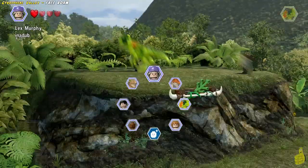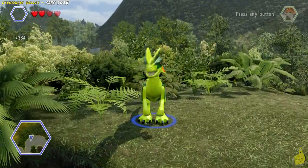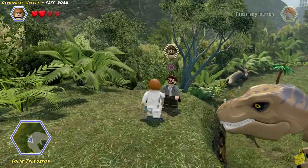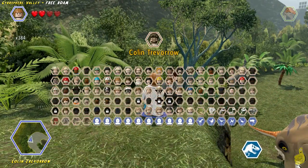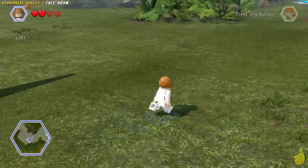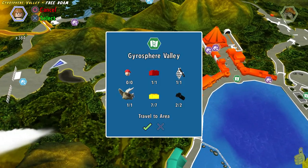Go ahead and get your Dilophosaurus on and spit it down until that red brick props up — booyakashow, it's now yours! Over on the top ledge, you might have noticed there is also an innocent bystander that goes by the name of Colin Trevorrow. I should probably go to Google and do some homework and figure out what role he plays in this movie — I don't know who he is.